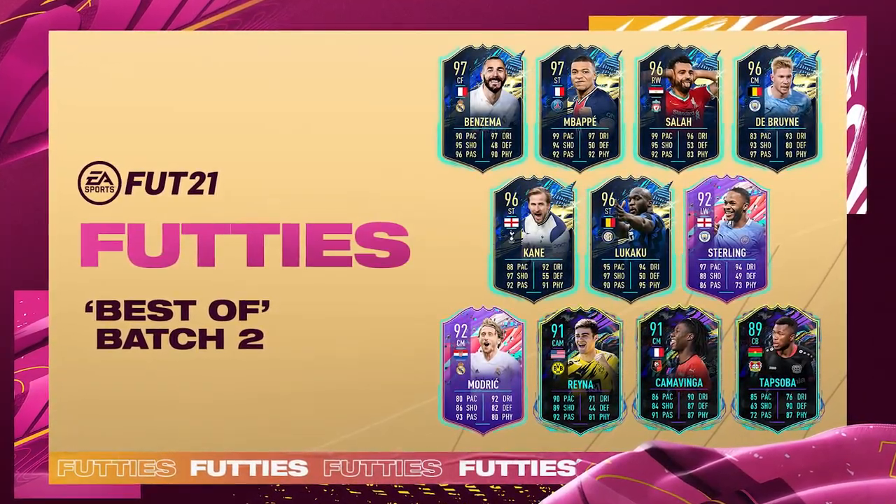Today we are back with a brand new video and as you can tell by the intro, we are here with Footie's Batch Team Two and it's not looking bad at all. We've got some very good players — Benzema TOTS, Mbappe TOTS, Salah, De Bruyne, Kane, Lukaku, Sterling. But also Cristiano Ronaldo, Bruno Fernandes, Messi, Neymar. A lot of good players in packs. We're going to open around 15 player picks, some 85 plus times 10 packs, and the 88 plus packs from the store.